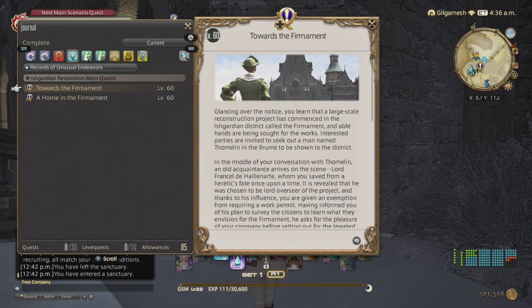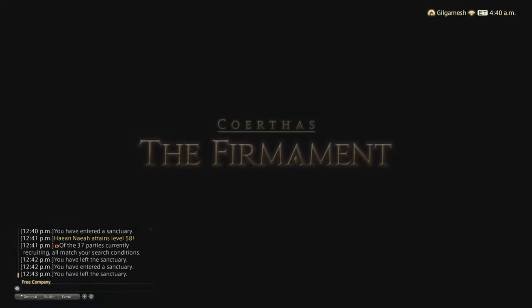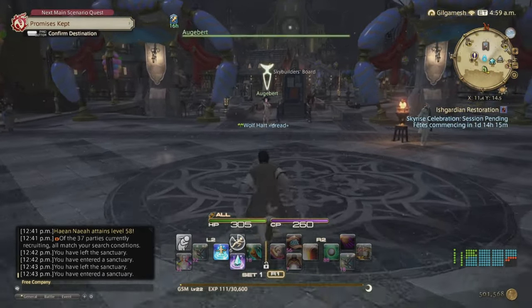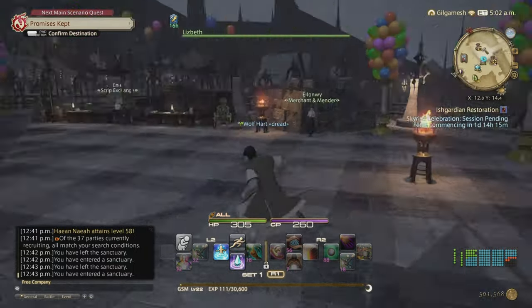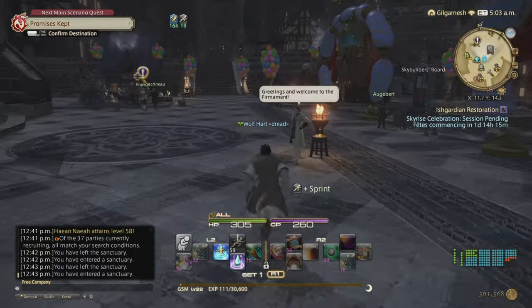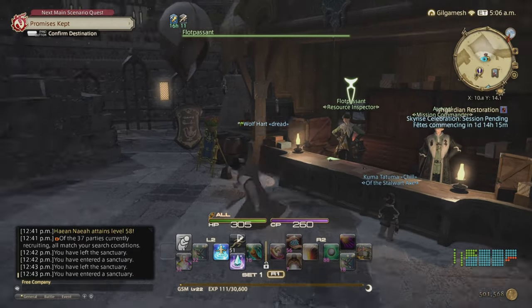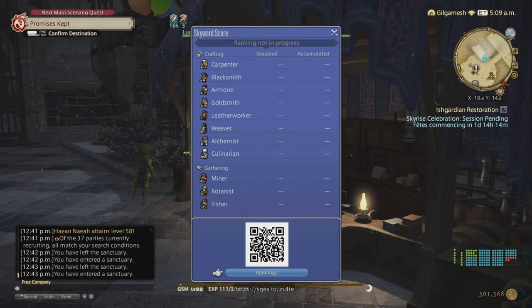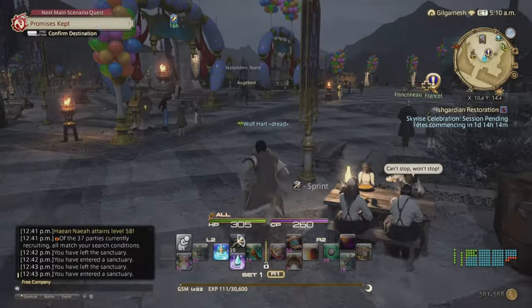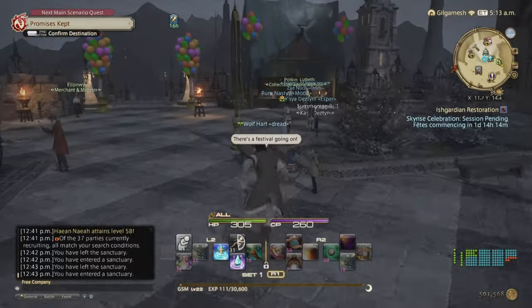After 'Towards the Firmament' is done, you'll have access to the Firmament via the main aetheryte. Once inside, talk to Augebert, then come over and talk to Potkin, then Elizabeth, then the Script Exchange NPC, then the Diadem Commander, and then the NPC who explains the ranking system. If you get 500,000 points across all Crafters and Gatherers, you'll get the Pterodactyl mount. Talk to Augebert again and then back to Potkin to unlock the recipes.